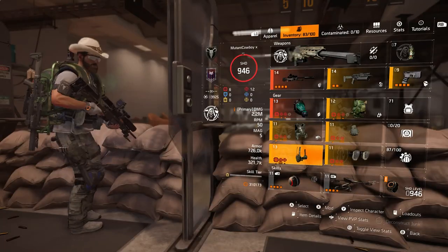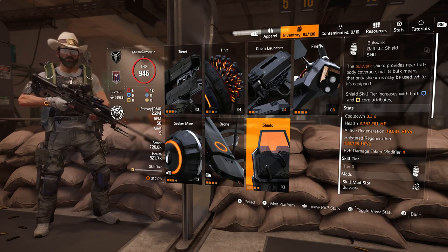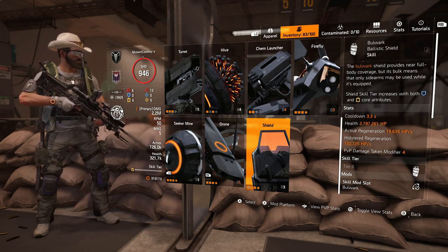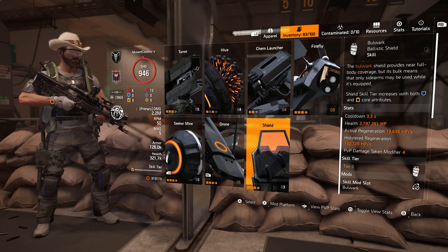If we actually look at the base shield — taking an all-red build — looking at the base shield you get about 2.7 to 2.8 million health. Whenever you take your mods off, that drops to about 2.6 million.